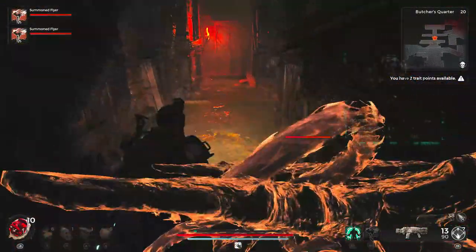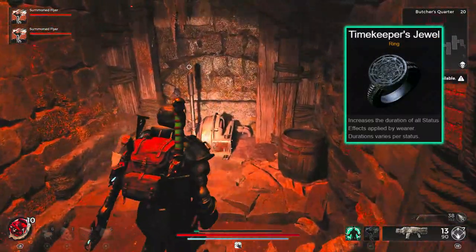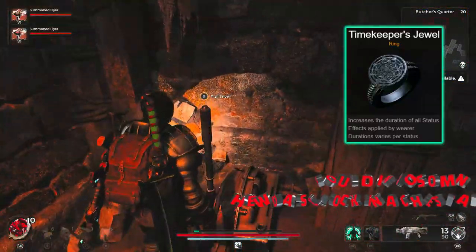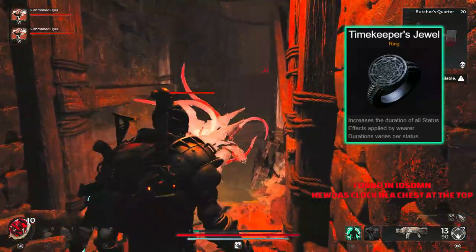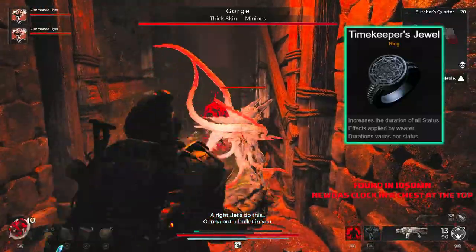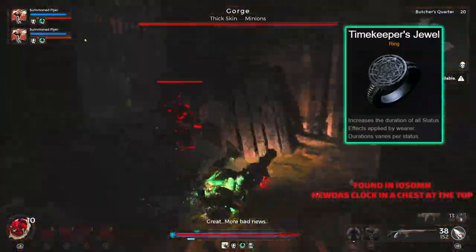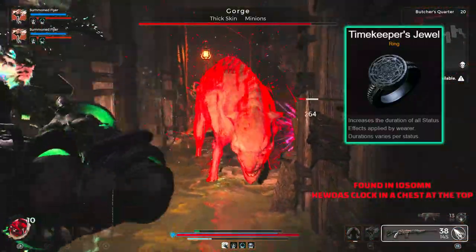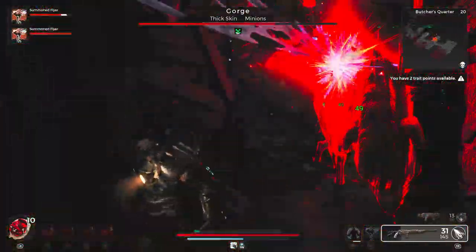Now this one is one I've only recently started using, but the Timekeeper's Jewel is now one of my personal favourites. This is going to increase the duration of status effects applied by the wearer — times vary per status — but what it doesn't tell you is most of them are doubled by 100%, allowing a massive uptime compared to previously. If you had, say, 10 seconds of bleed damage at 2000, now it's going to double up and you'll have 20 seconds at 4000. Absolutely amazing and perfect in those status builds.